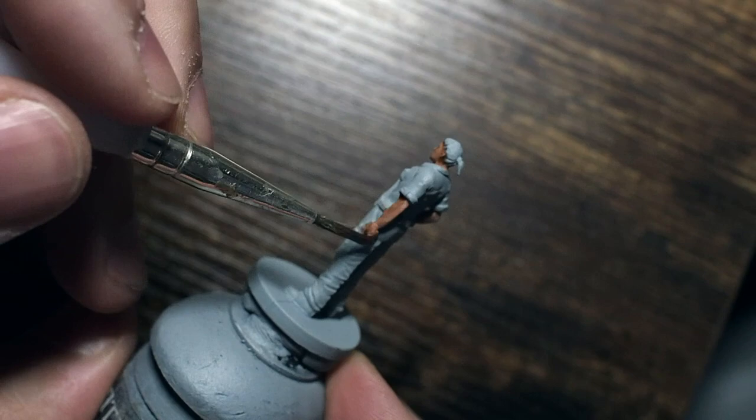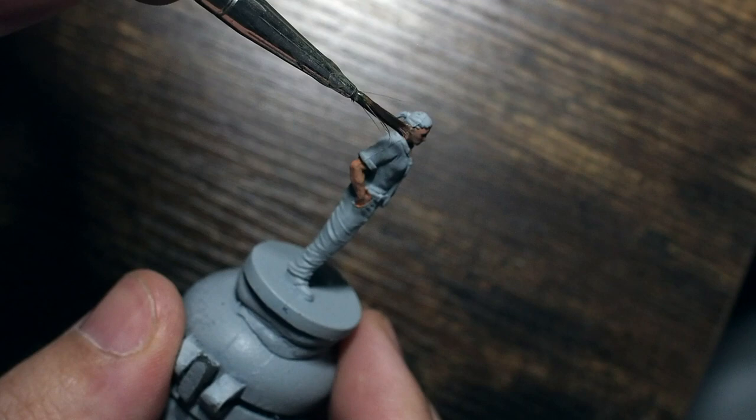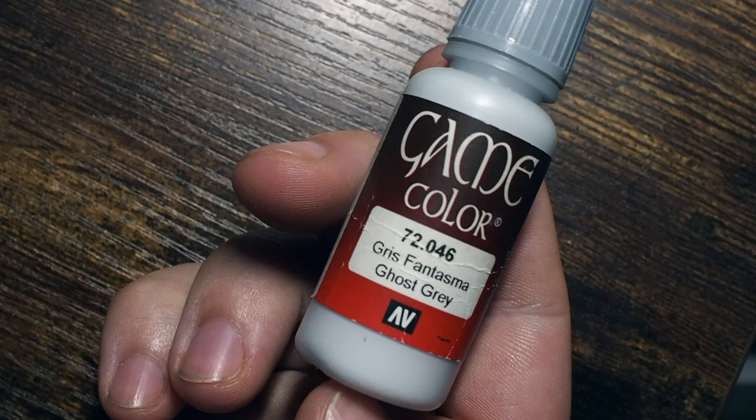I'm using Flesh Wash from the Army Painter. If you want to stick with Citadel you can use Reikland Fleshshade - they work in pretty much the exact same way. Just add a little bit of water to the wash and apply it onto the model so it dries in all of the creases and cracks. From there, once that stage is done, we're going to build up the other colors.